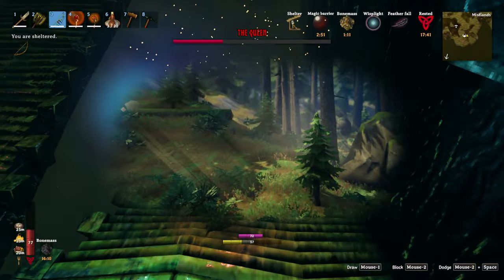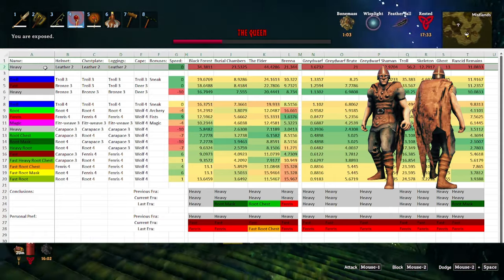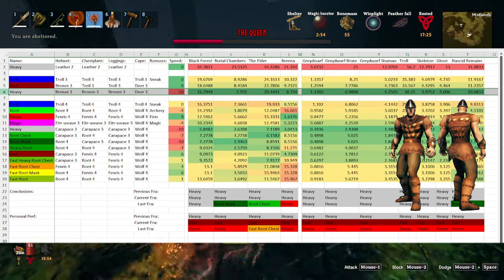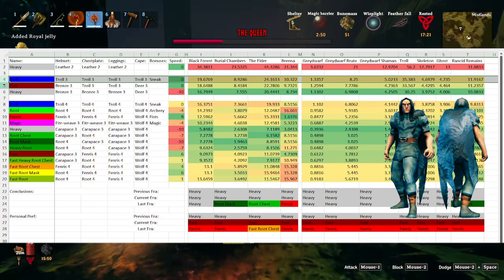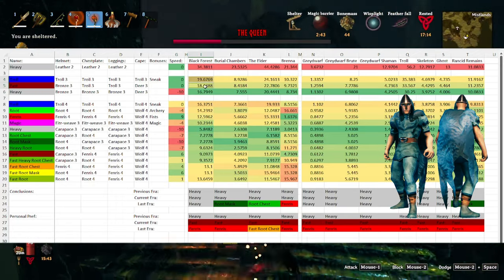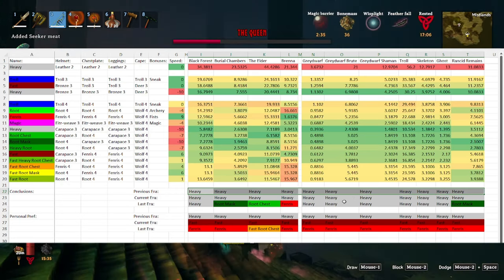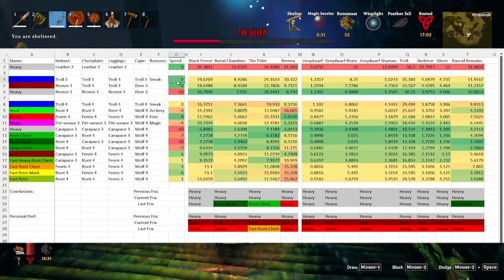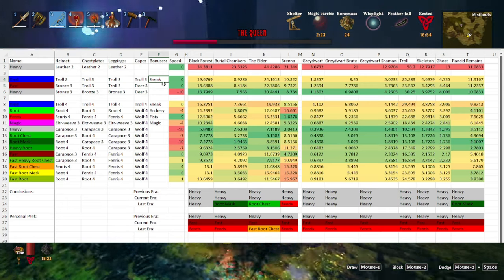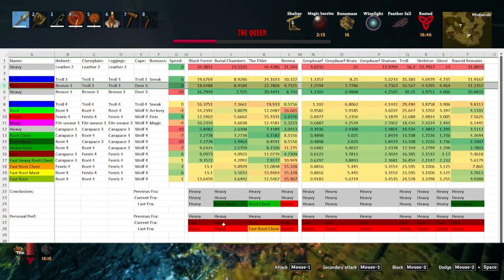Once we move on to the Black Forest, we start to get a few more options. When you first start out, your best option is still going to be that leather armor from the meadows. However, as you progress through, you end up with three different lines: the heavy line, which is full bronze armor; the troll line, which is the full troll armor; and what I call the fast line, which gives you the maximum speed for this era while also giving you the most protection. For all circumstances at this point in the game, the heavy armor gives you the most defense, while the troll and fast sets give you the most speed. The troll armor has the sneak bonus, but fighting in Valheim tends to be pretty necessary, so I tend to prefer going with the fast armor.